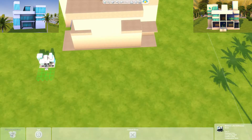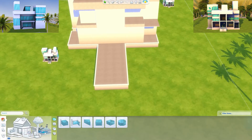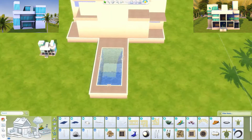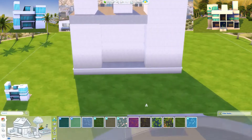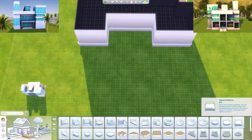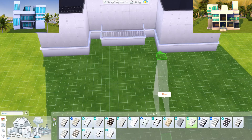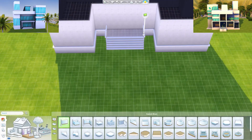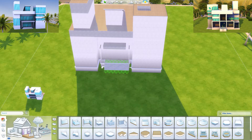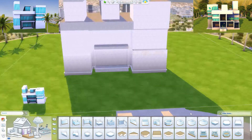I put it on a huge lot, so you might be able to place it on a smaller lot — you may just lose a little bit of landscaping. I took some creative liberty on the back of the house, especially the pool, because the pool size on the dollhouse does not match the scale of this house at all, so I made it larger and actually decorated that backyard space. I leaned into the palm trees already on the lot, which gave it a really cool tropical feel.